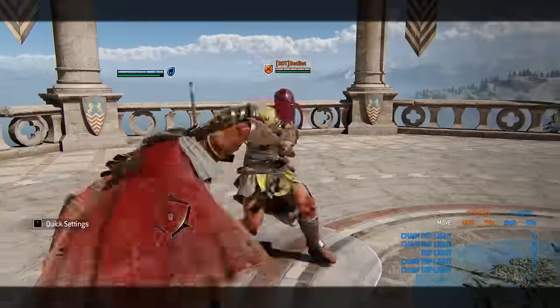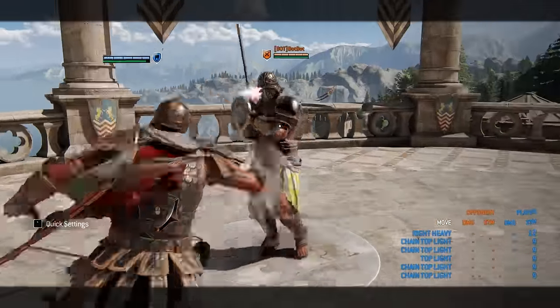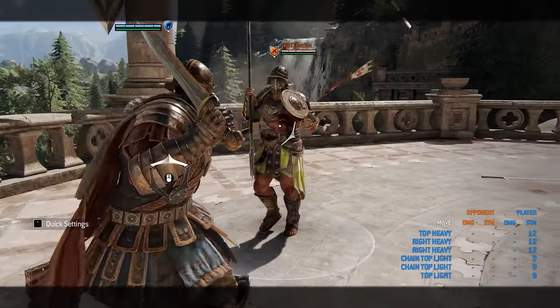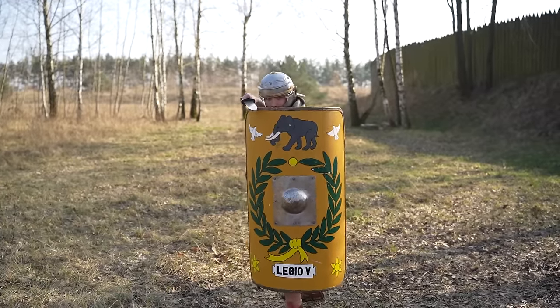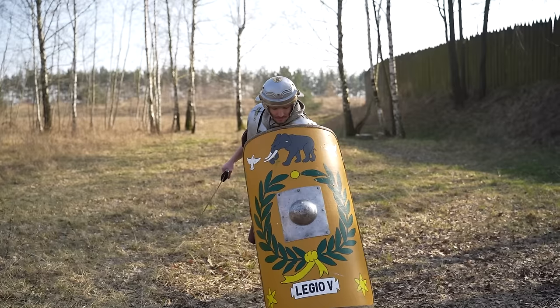Okay, time for heavy attacks. The non-charged versions of Phase 1 are just as Roman as you can get with sword fighting, so there's no problems with them. They're just generic stabs from the top and side. Actually, if you gave the Centurion a shield, it would almost look like the very correct way Legionaries are supposed to fight.